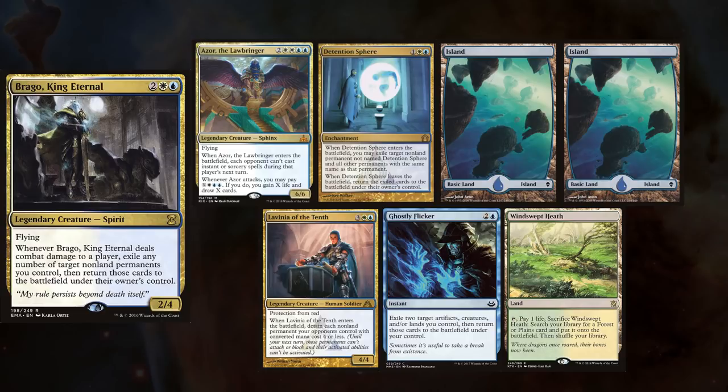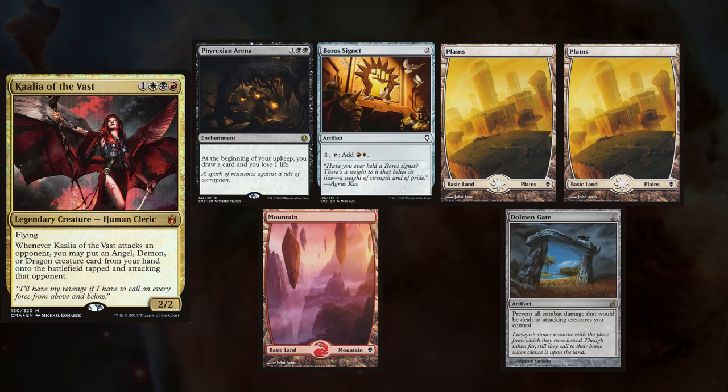Matt is playing his Brego deck, keeping Azor the Lawbringer, Detention Sphere, two Islands, Lavinia of the Tenth, Ghostly Flicker, and a Windswept Heath. Chris is playing his Kalia deck, which is actually the first deck he ever built, and he keeps a hand with Phyrexian Arena, Boros Signet, two Plains, a Mountain, and Dolmen Gate. Jeff wins the die roll and starts us off.